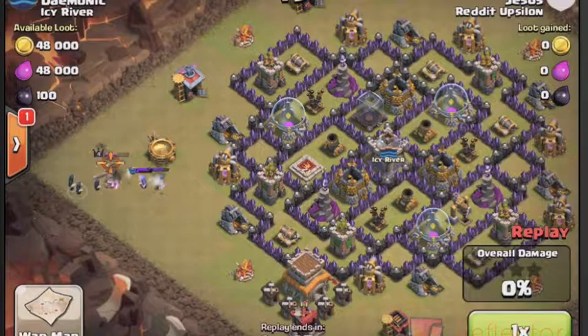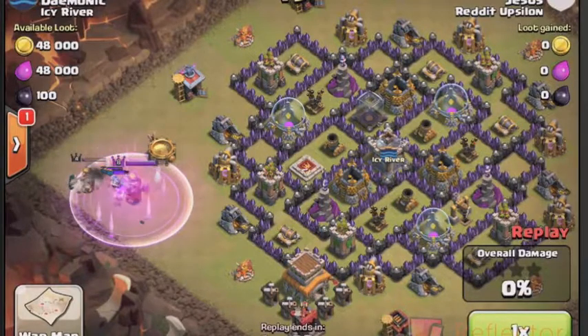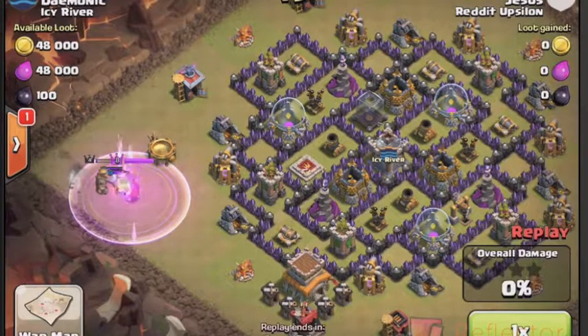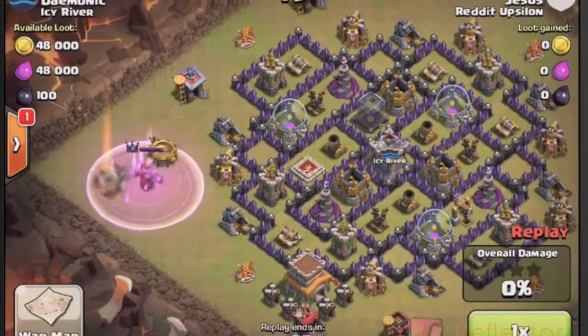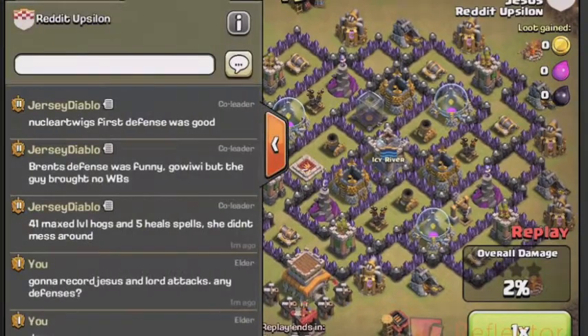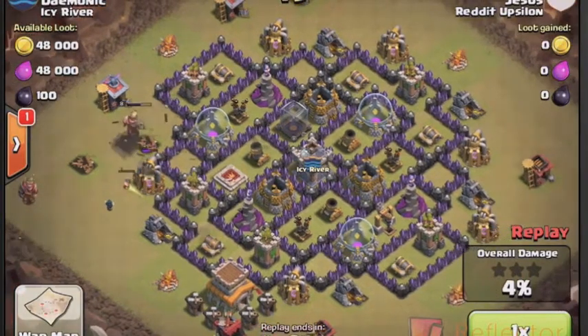The only thing I would say to Jesus is try and have some barbs to distract that king so he doesn't kill three or four of your wizards, and you can maybe have them stay alive to clean up a little bit more of the area around the Hogs.